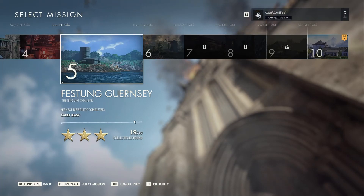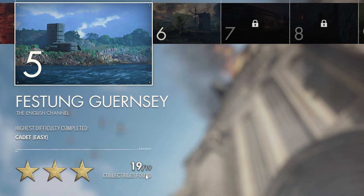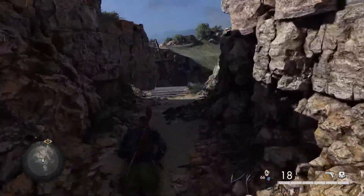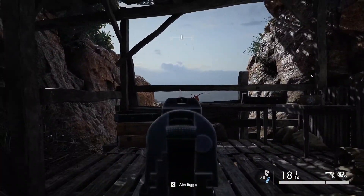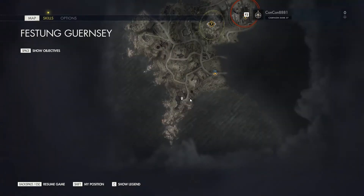In this video I'm going to show you how to get all 19 collectibles for the Festang Gernse mission number 5 in Sniper Elite 5. There is a medal that you can collect during this mission and you can actually do it right as you start and enter the first area. If you look to the left, there's a little gnome here that will be shining in a white glow. All you have to do is shoot it and you will get a medal.